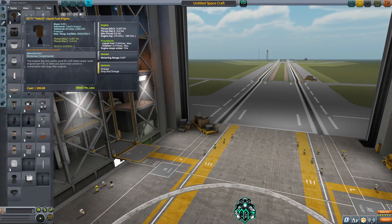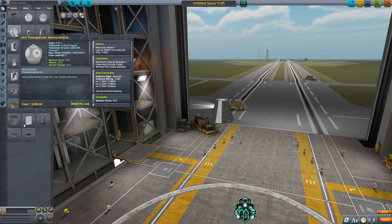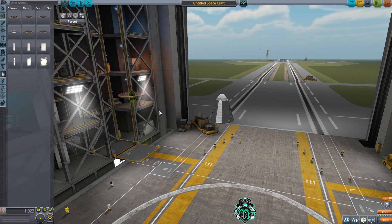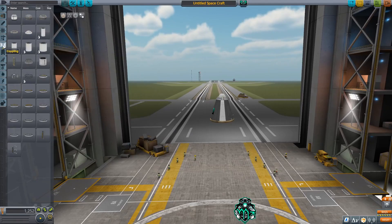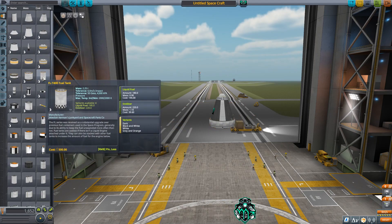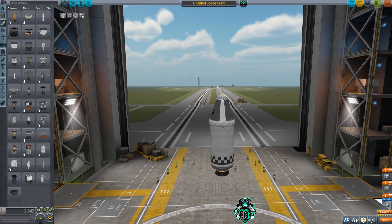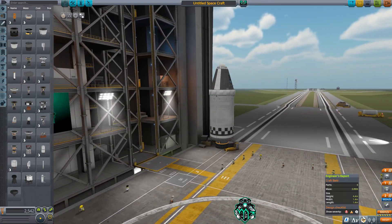Alright guys, now that we are in the VAB let's go ahead and start building our rocket that's gonna take us to the moon, get into orbit, and then hopefully get us back safely. We always like to start out with the command pod. I'm gonna go and get a chute, we need a heat shield, and I'll lower the ablator down just a little bit to save us some weight. I'm gonna get a decoupler and then we're gonna get a T400 and then a Terrier engine.